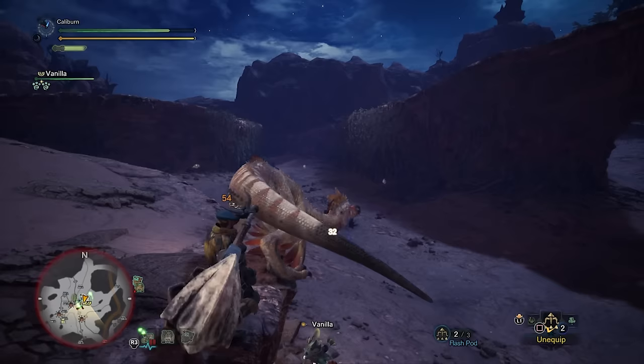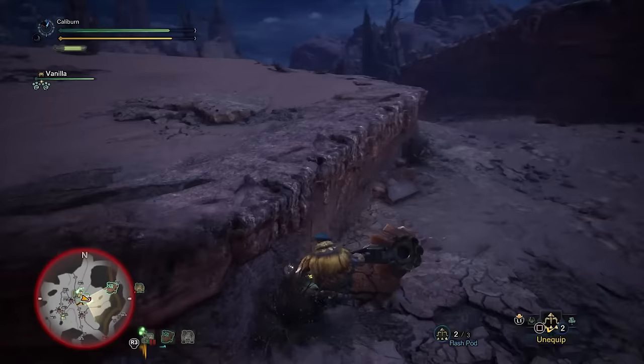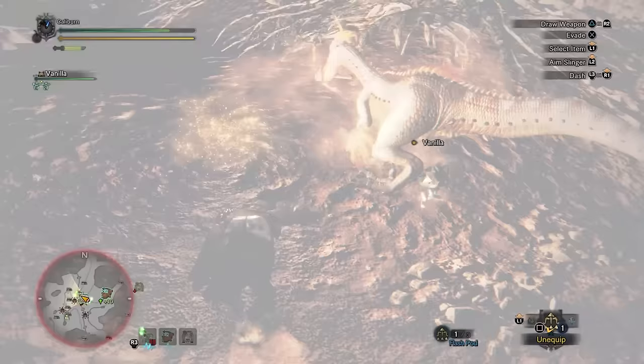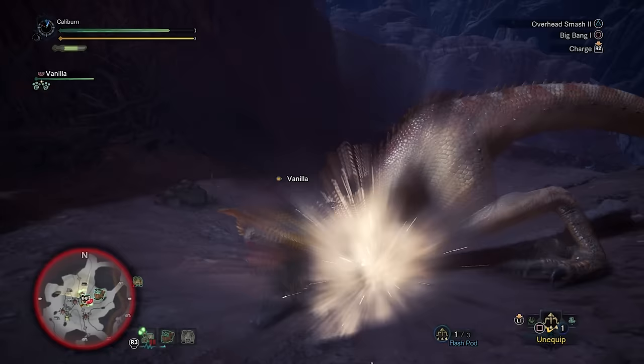Kurogane 1 has more raw damage and roughly equivalent sharpness with 2 decoration slots. I personally prefer the Machlab Al-Nasser 1 because 25% affinity is like having level 5 critical eye, which is equivalent to 5 level 1 decoration slots. Use whatever you prefer though. Unfortunately, Baroth's hammer kind of dies in Master Rank. Your Baroth Breaker has served you faithfully — it's time to retire it. Let it live out its remaining days in peace in your equipment box.